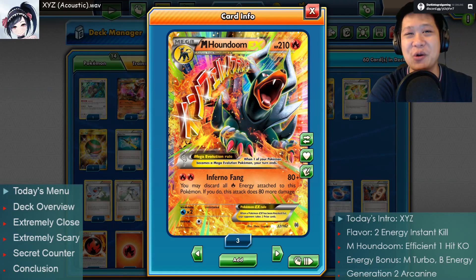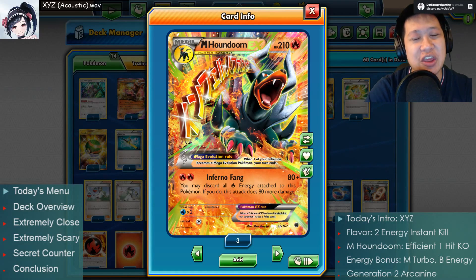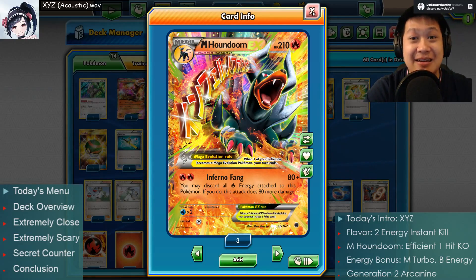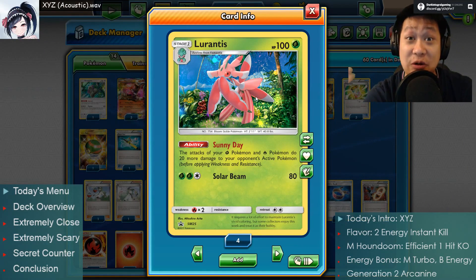Well, hello other girls and the French girls. Snarled, welcome back to my kitchen. And on the next menu, I'll be serving you Mega Houndoom 2. Oh yeah, this old dog, he just got so much better. With Lurantis, finally, he is playable and even good.